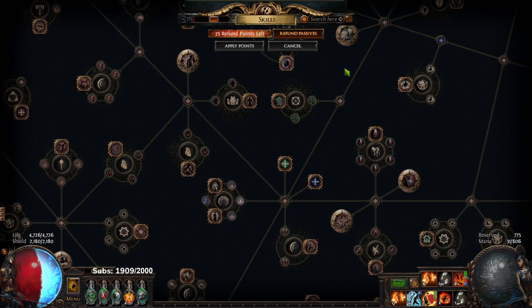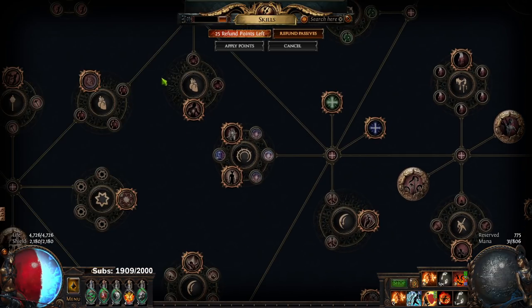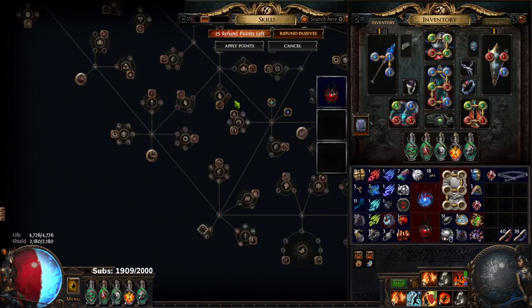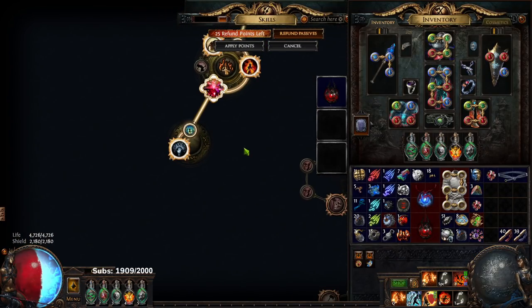The number one thing I'm going to address, because it's the thing I get asked the most, is the mana reservation. We dropped this whole cluster, but our auras are still the exact same — we're still running Banner, Determination, Malevolence, Purity, and Tempest Shield. The way we acquired our auras back is through the following — there are three options.